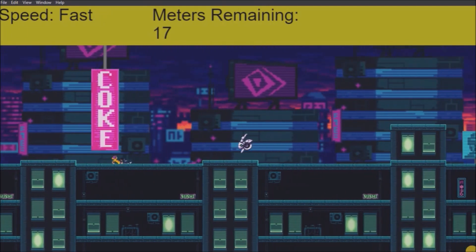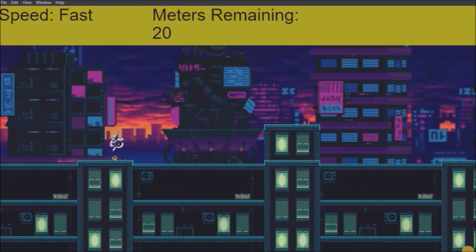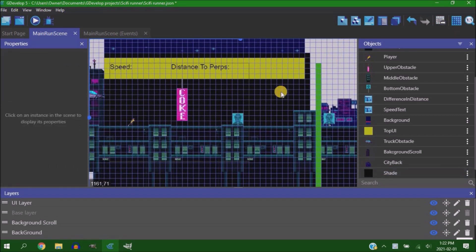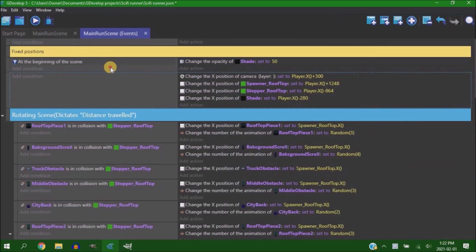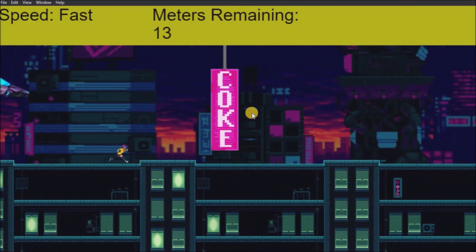At this point I sent the game off for some testing, and people came back saying the obstacles in the foreground weren't standing out enough, so they kept running into them without realizing they were there. My solution was to throw up a big shade layer on the background and use opacity tweaks to darken it, so the foreground stood out more. This seemed to help — those comments died off after I did this.